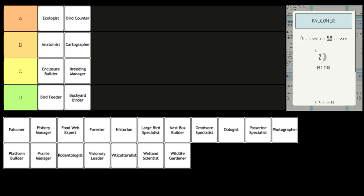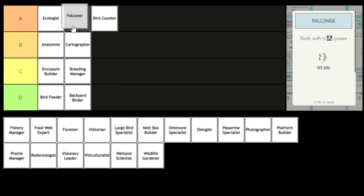Next we have the Falconer, where you score two points per bird with a hunting power. I think this goes to A tier with the Bird Counter. Yep, and for similar reasons — there's no cap on this. I've seen games where Falconer on its own has scored 10, 12, 14 points, which is huge from a single bonus card. You do have to be a bit careful — not all hunting powers are equal, so it can lure you into playing birds that don't have great brown powers. But there are a lot of good forest birds and wetland birds that are three or four points with a hunting power for one food — suddenly that's five or six points for one food with the Falconer. This is one of the strongest bonus cards.